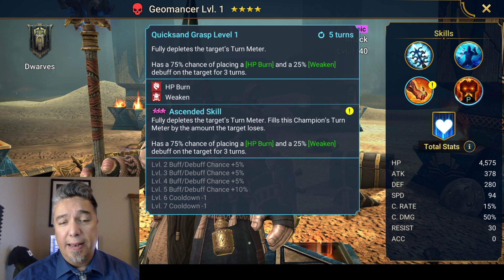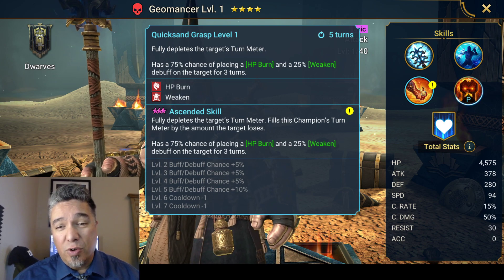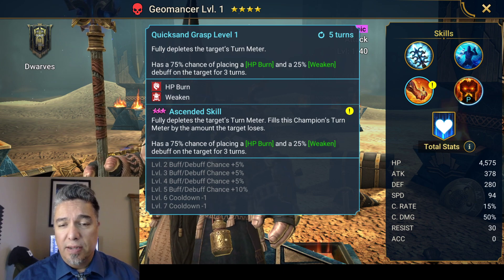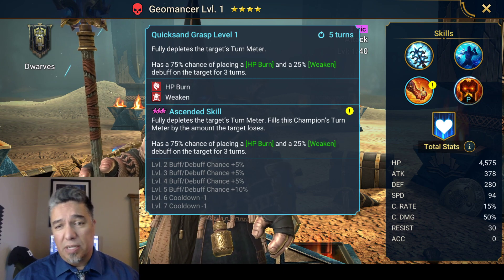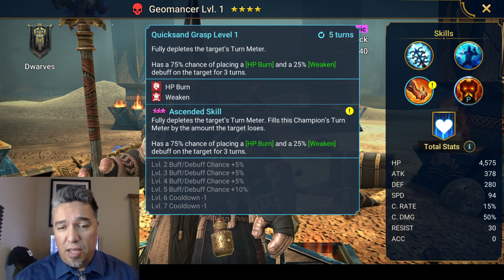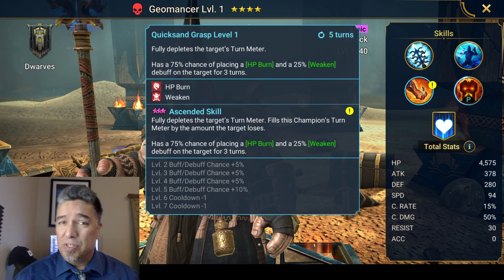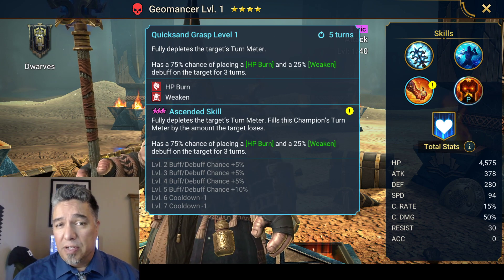That's a 3 turn burn and weaken, right? And it's on a native 5 turn cooldown that you can book down to 3 turns. Which is important — if math works the way math usually works, that's a 3 turn cooldown with a 3 turn extent of the buff, so we can theoretically have it up on the target at all times.